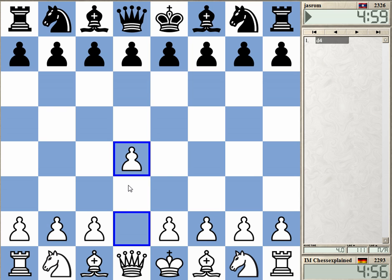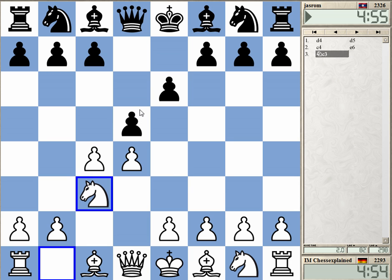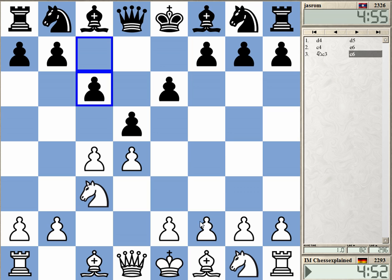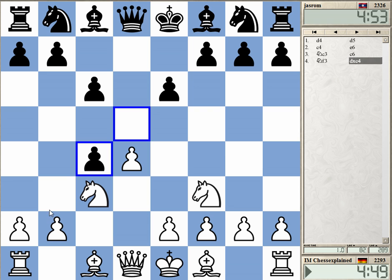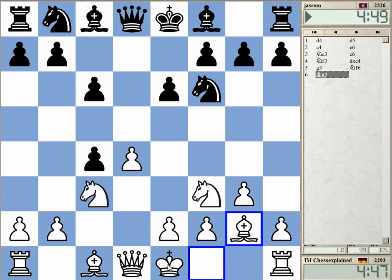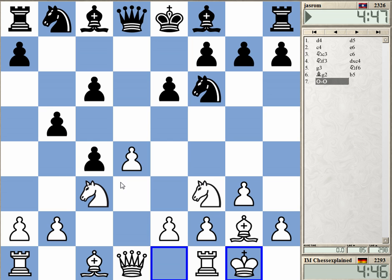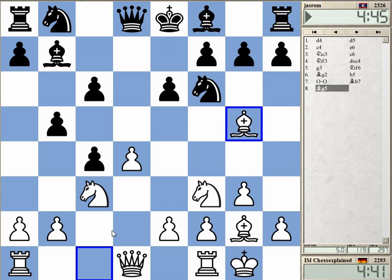Welcome to this game against just wrong, a five-minute blitz game with the Queen's Gambit Triangle variation. Let's see if he goes for the notable line. Maybe I can play some sort of gambit out of this — not exactly the most testing way to combat this opening.